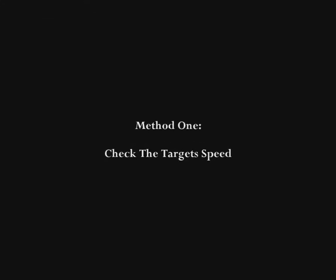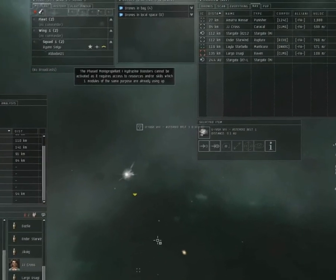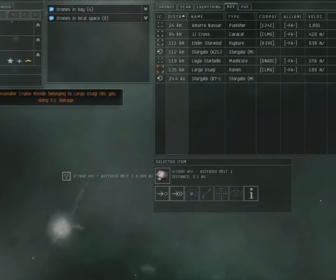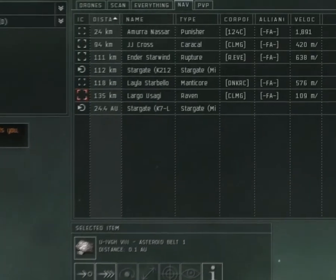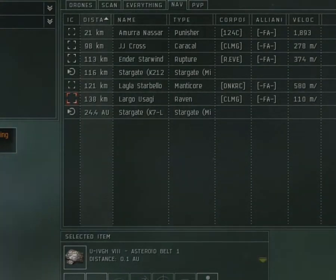The first thing you can check is your target's speed. If you have your target's speed up in your overview and you're watching it, it'll tell you not only when the target's pursuing you, but also whether or not the target has an afterburner or a micro-warp drive fitted. You can see here this Punisher has a micro-warp drive fitted because Punishers just don't go that fast with an afterburner. What this tells me is that I can go in and engage, my scram will turn off its micro-warp drive, and should things go bad, I can probably escape safely.